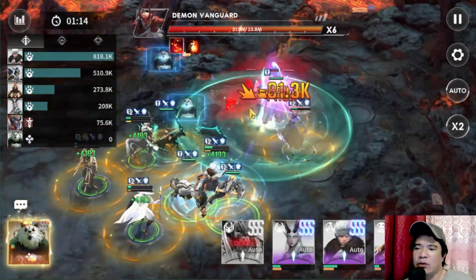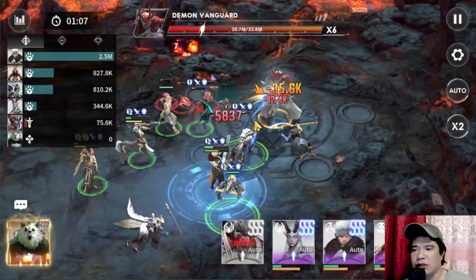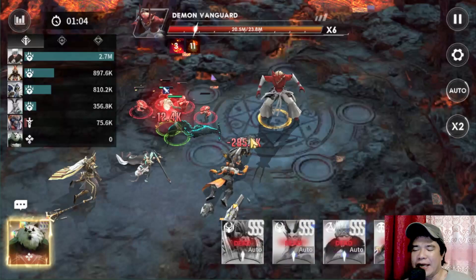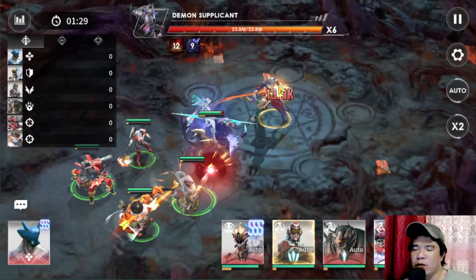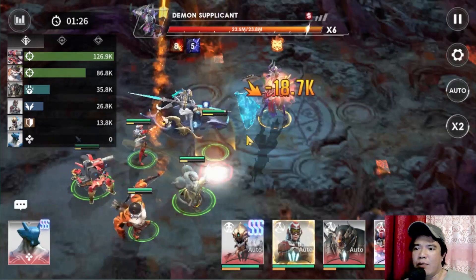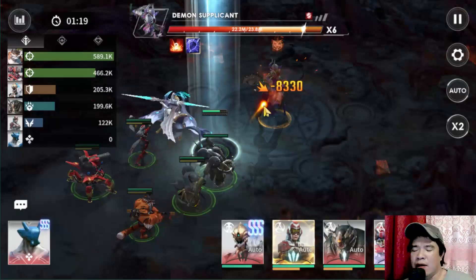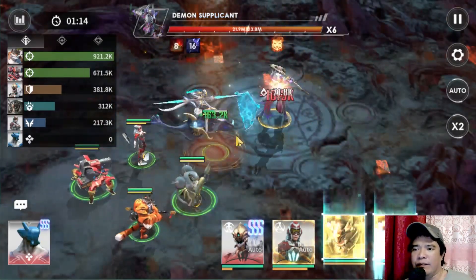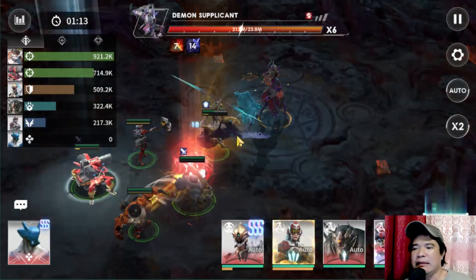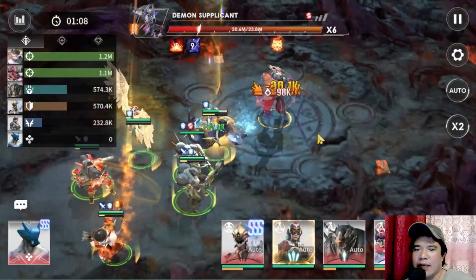In team 2, we need to lower the HP of the boss because that is the shield of the final boss. Team 1 is the damage stage; team 2 is the shield stage. We need to lower the HP of team 2's boss as much as possible so the final boss has a lower shield. That is the technique. We're still using auto battle.